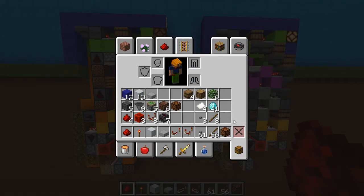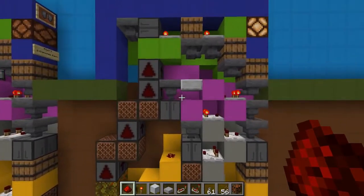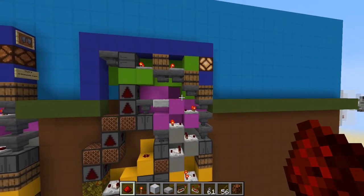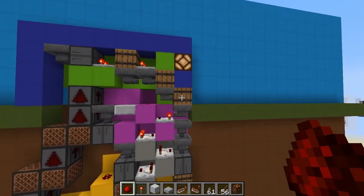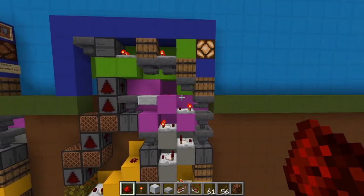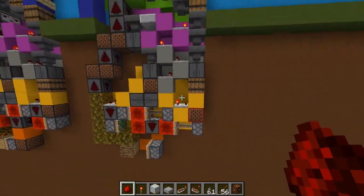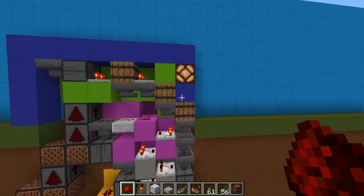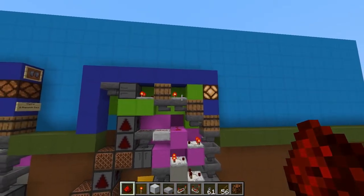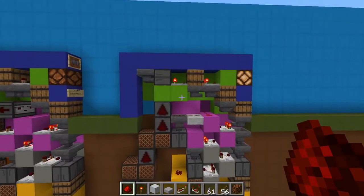Next you need to figure out where you want to put the input barrel and clear out an area that's going to be eight blocks back including the barrel, counting one through eight. It also needs to be ten blocks deep from below the barrel all the way down, and then three blocks above the barrel. Once you figure that out we can begin building the circuit.